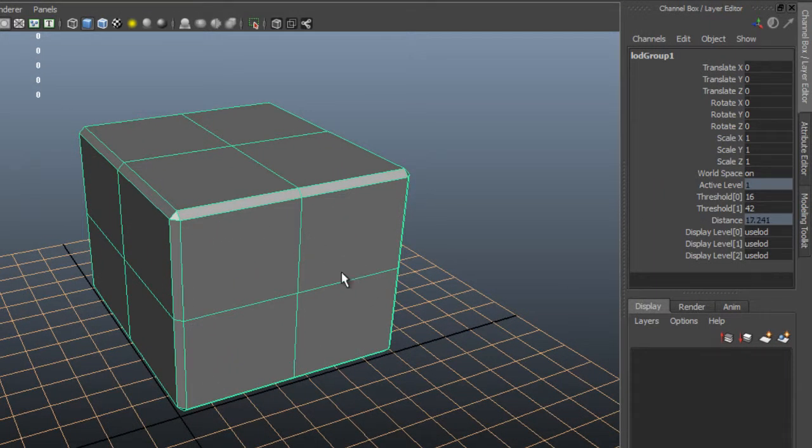Depending on how aggressively you want to optimize your game, that's going to determine how many LODs you use. Also, different game engines support different numbers of LODs. In this case, I'm going to create three LODs. So I've already created my medium resolution mesh. Right now I'm creating a very low resolution mesh, which is one that's going to be used for very, very far away sight lines from the player camera. You can see this guy doesn't even have beveled corners anymore — it's just a simple box with only about 12 triangles.